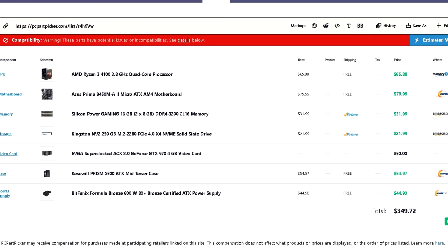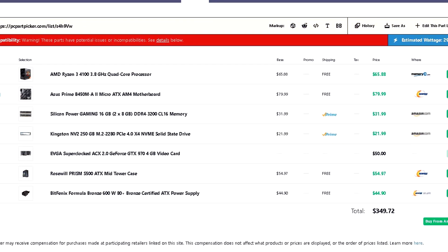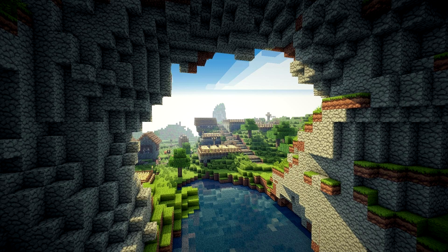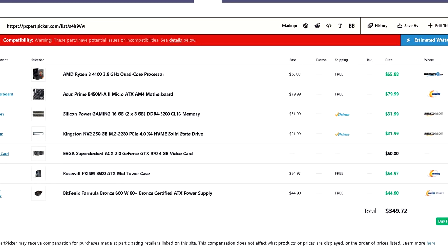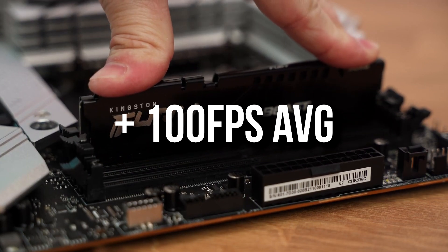With the first one we have a functional PC in the $350 system. It's nothing too crazy, so please don't expect to run the latest titles at Ultra Settings 1080p. But if you want to play games like Minecraft, Roblox, Valorant, or CSGO — those type of easy-to-run titles — then this system is going to be perfect for you. You will be able to achieve more than 100 FPS on average.